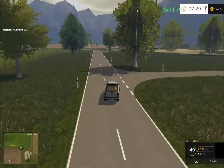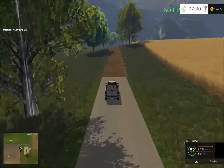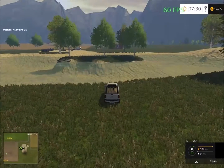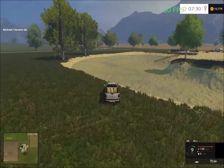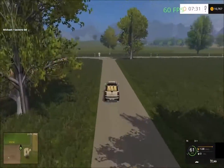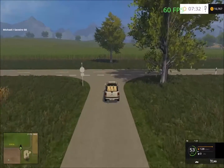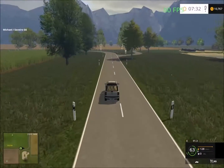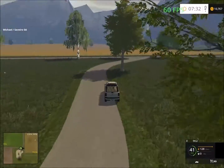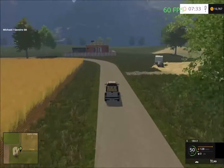Here we have a lake — or what looks like a lake. You can come down here and fill up water if you need it. It might actually be a gravel area. There's a dirt road that takes us to field four. We have to take the main road to get down to the sell points. There was a little spike in the frame rates, and there are some areas where textures flicker a bit.